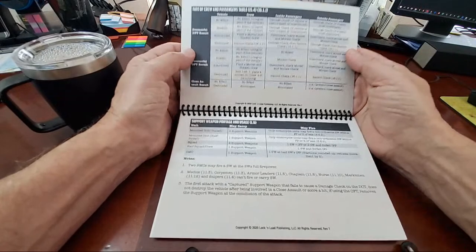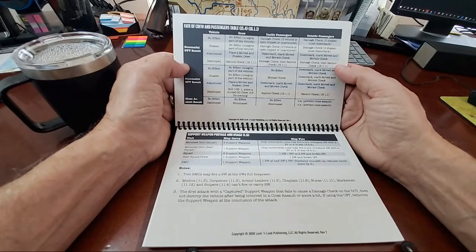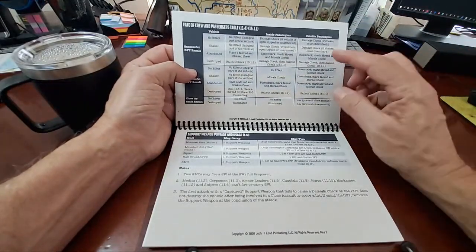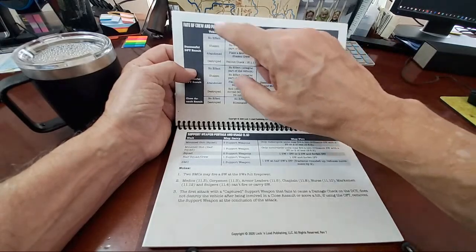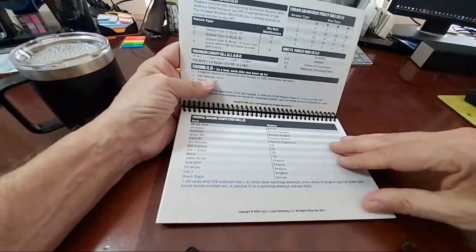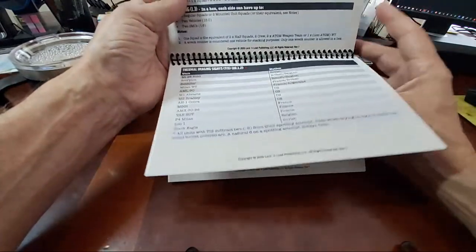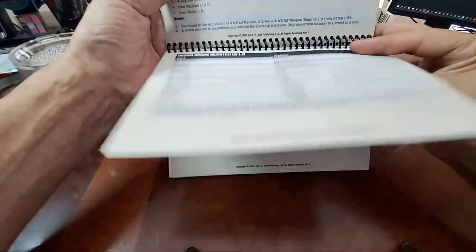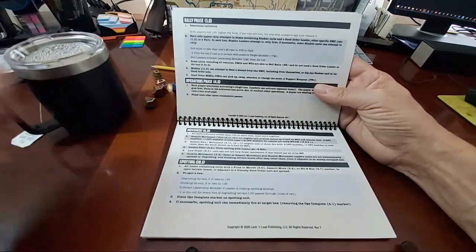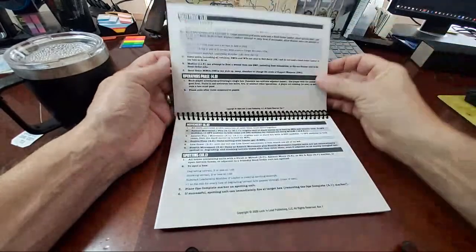The fate table — this is a great new table because it summarizes in one page what happens with successful OFT and DFT results for each type of character or unit in the game: outside passengers, inside passengers, crew, and the vehicle itself. Very, very nice — I like that a lot. Then portage costs, all sorts of bits and pieces. There's some optional rule stuff in here — thermal imaging, which is nice — optional rules for the modern stuff if you want. Let me have a little sip of tea. Hot, hot.